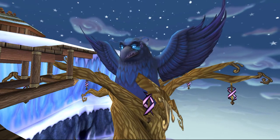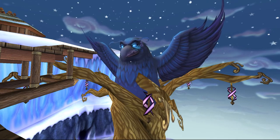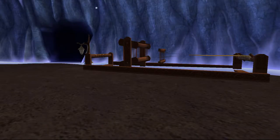She asks us to free her from the cage she's been put in by the coven. We gather some items to weave into the tapestry of life and free Grandmother Raven.